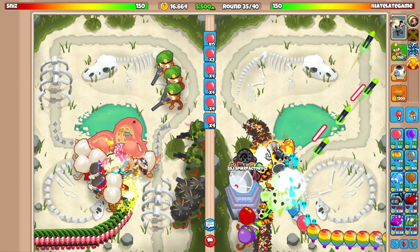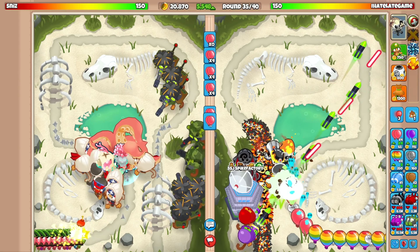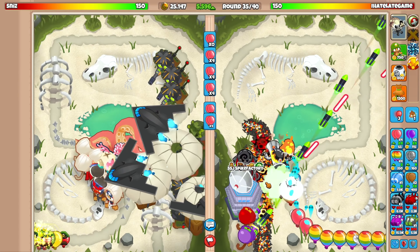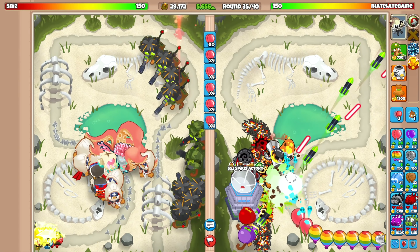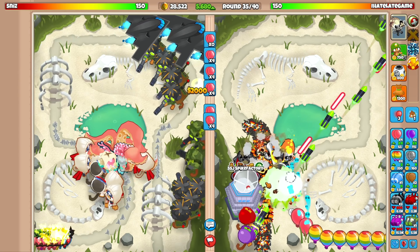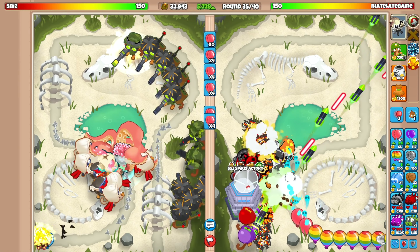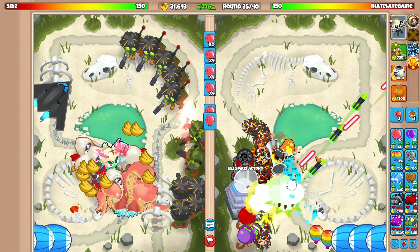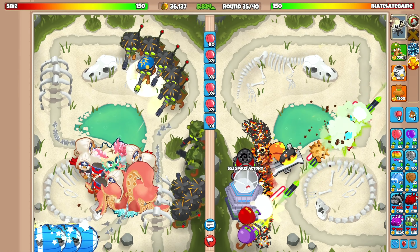No shot he wins this now! I kind of want him to rush us again to see how well the Super Mines performs. I'm not rushing him until he rushes us. We could also go for a carpet of spikes since we've almost got enough money for that too.